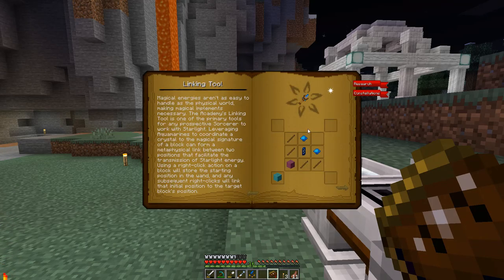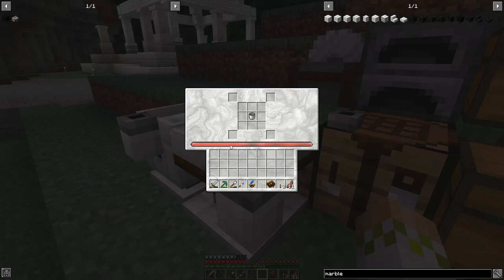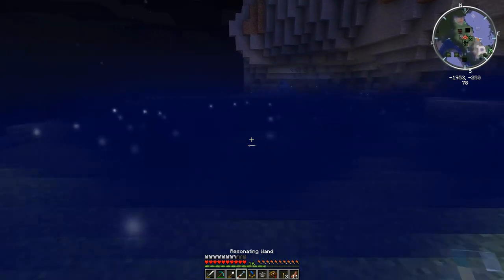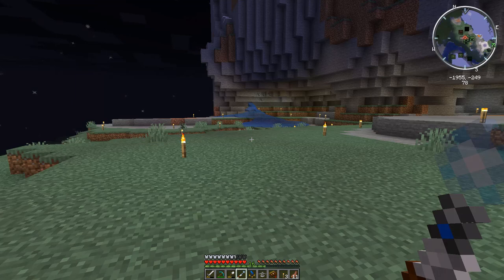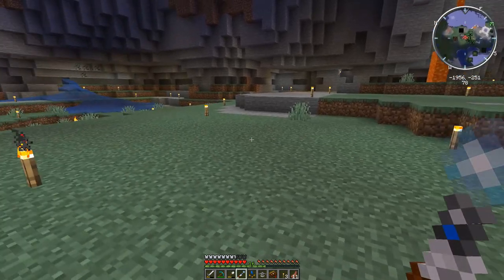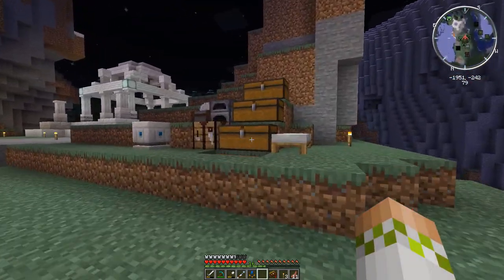Looking at the Astral Tome, you can see these new crafts are going to put those spaces to good use. The main issue right now is that the Starlight indicator at the bottom is fully red, which means we don't have the proper multi-block setup to actually use this and harness Starlight. So we're going to grab this, move it right over here. The reason I have the Fosic Resonator is because we want to put this in an area with a very high environmental Starlight capacity.